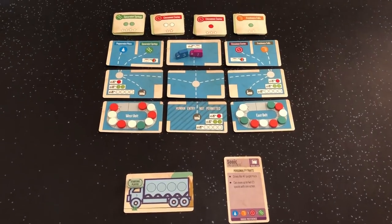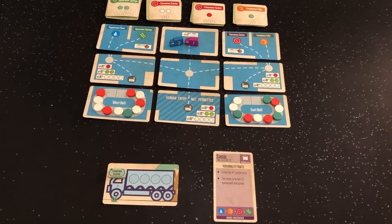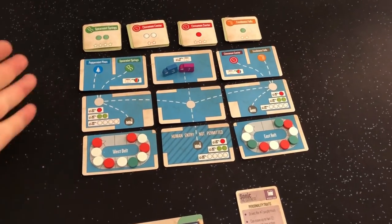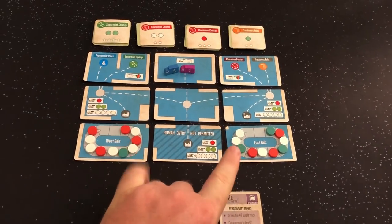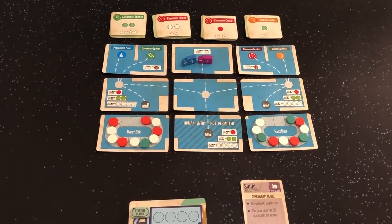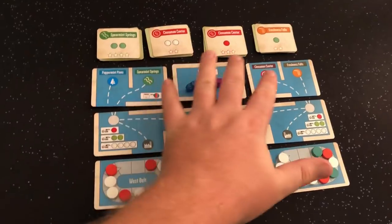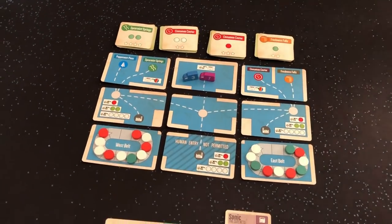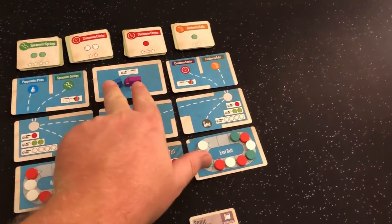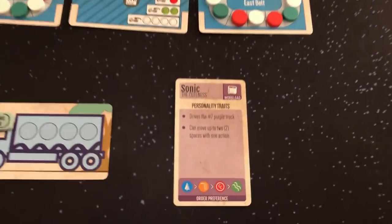Hey guys, we have set up the solo variant for Mint Delivery. We set up our cards exactly the same every time. We filled our conveyor belts — randomly selecting mints to fill ten spots across the two conveyor belts. Here we have four stacks of five orders. Once the third stack is empty, it triggers the end game. We have our two cars: blue is going to be us, and purple seven is going to be Sonic, our AI.